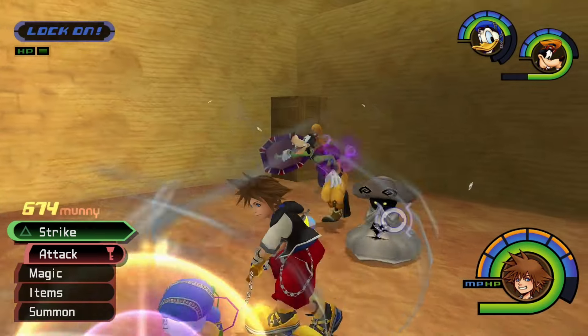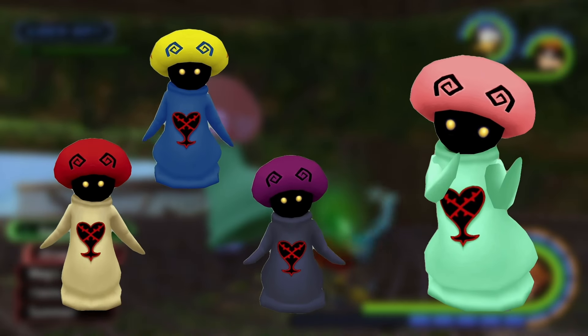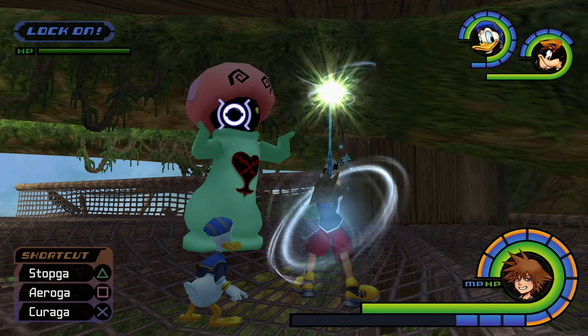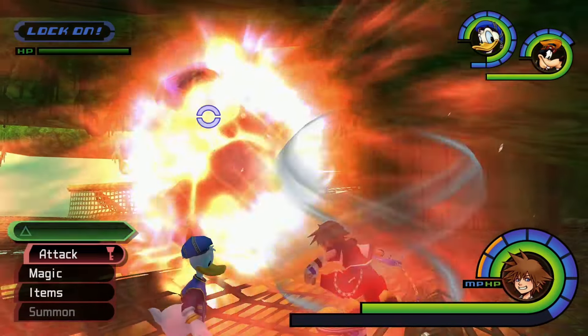There are four varieties of these Heartless in Kingdom Hearts Final Mix: the White Mushroom, the Rare Truffle, the Black Fungus, and the Pink Agaricus. We'll cover them in this order, but before we dive into Mushroom Mayhem, let's review how we can find these fungi. Feel free to jump around using the video chapters to find the info that you're looking for.